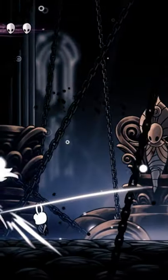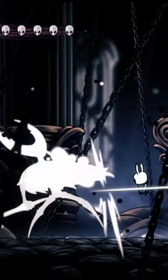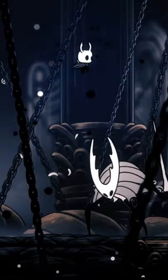Finally, the Void Tendral attack can be avoided by double jumping and then dashing to get stall time. Alternatively, you can just land on top of PV and pogo.